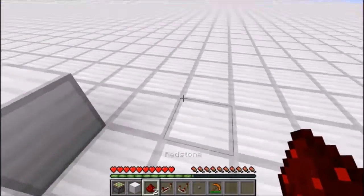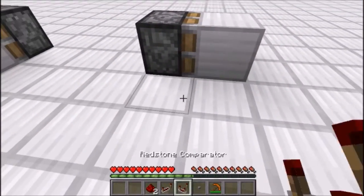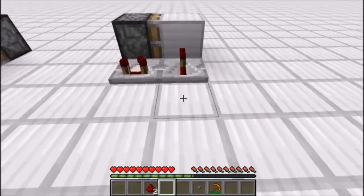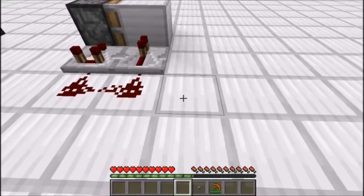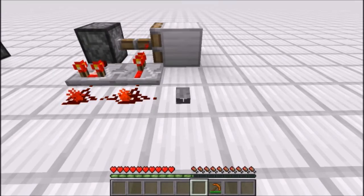To build it you will need everything in my hotbar. First you can place your piston and then a block in front of that, a comparator into the piston, a repeater into the block, then a button input with two redstone — and you're done.